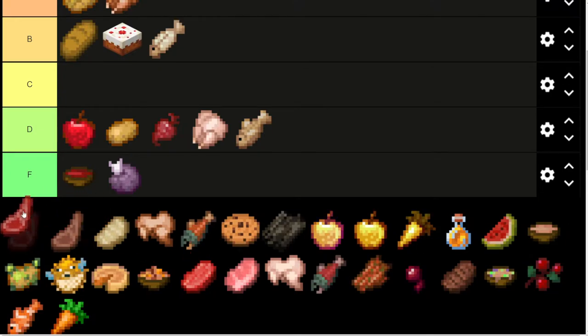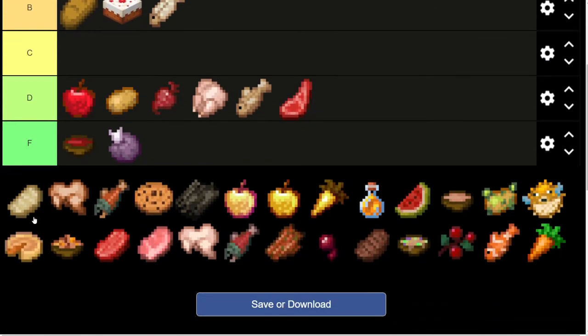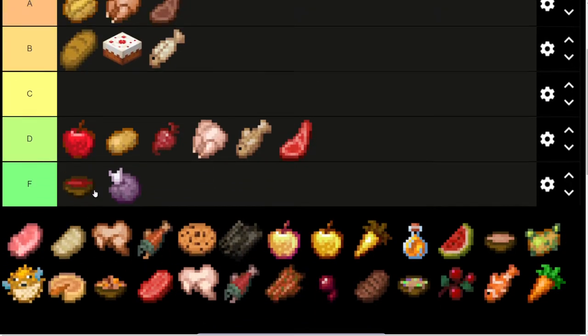Mutton — we have raw mutton and we have cooked mutton. Raw mutton, D tier. Cooked mutton, A tier. Raw pork chop, cooked pork chop.